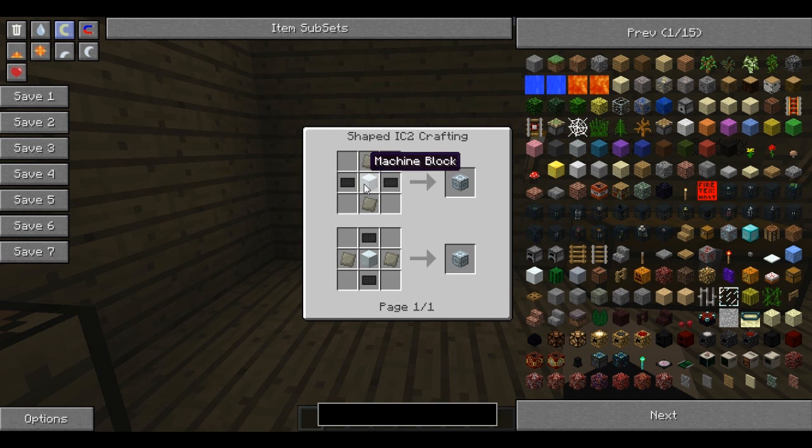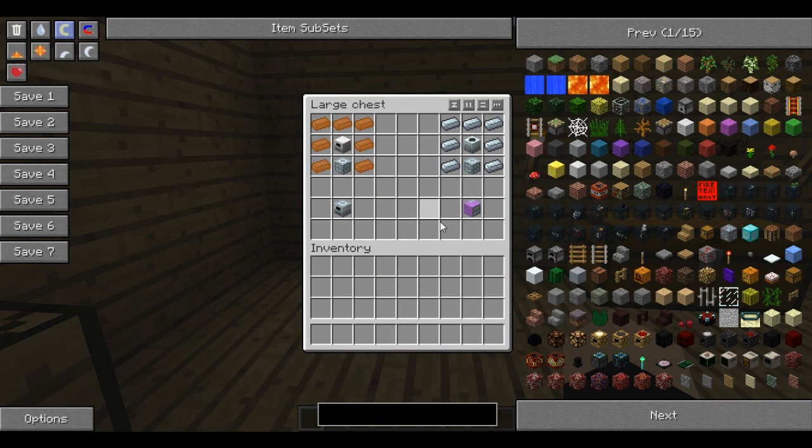The advanced machine block is just a machine block with some carbon plates either side and some advanced alloys. You'll need quite a lot of these for this tutorial, as most of the machines we're going to be making need them.